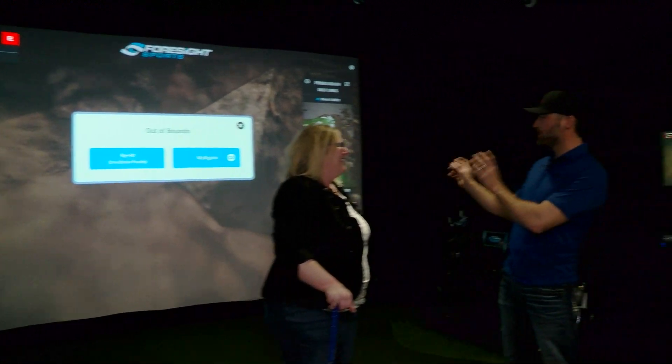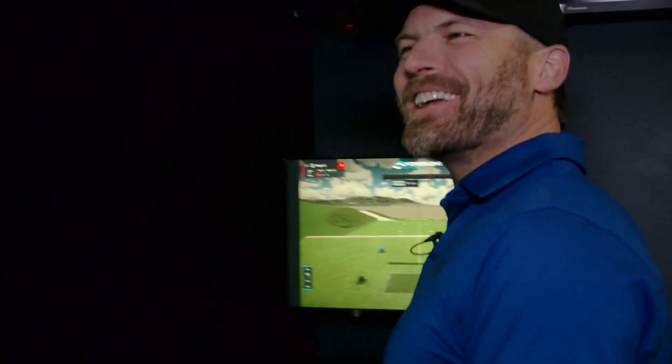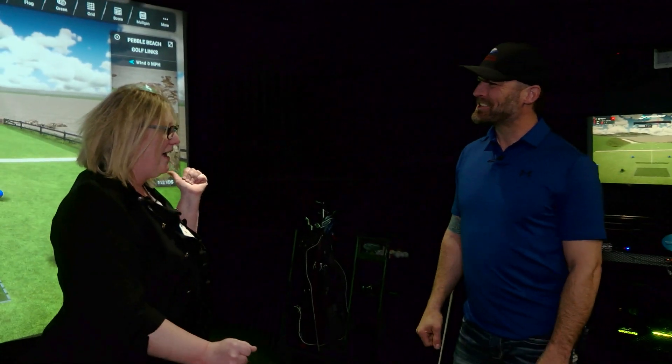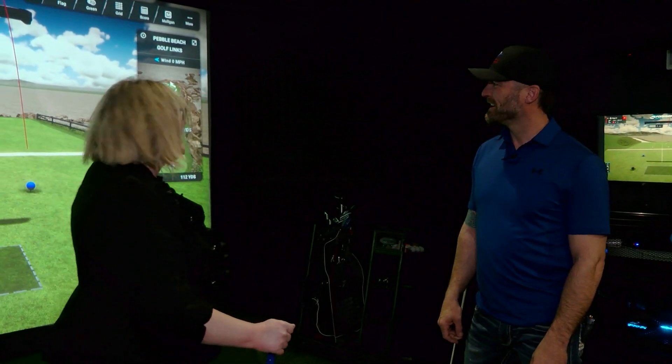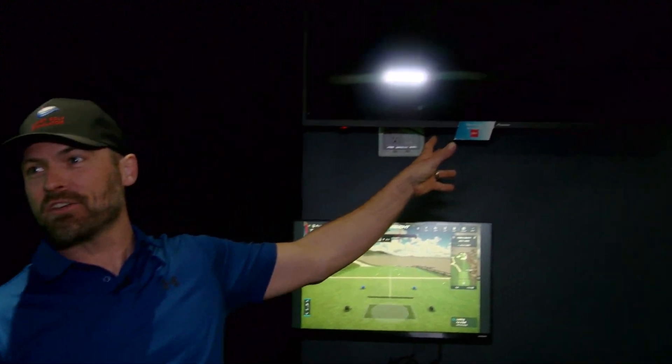This is a tough hole — this is the seventh hole at Pebble Beach. If you want, we can take a mulligan on that one. We can do what we want here, that's the best part. You can literally play 18 holes here, yes you can. I noticed it had weather conditions — you can change the weather and any of the settings you want. There's even a toggle that gives you the actual current weather at Pebble Beach, so you could be watching a PGA event there on our big screen TVs, click that button, have the same weather as the pros, and prove to your friends that you're better than those PGA golfers.